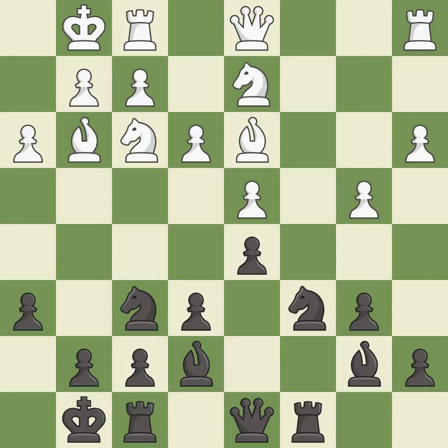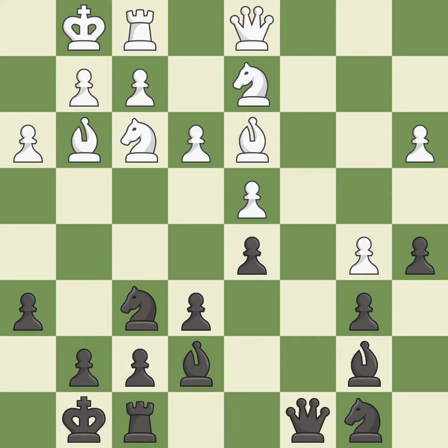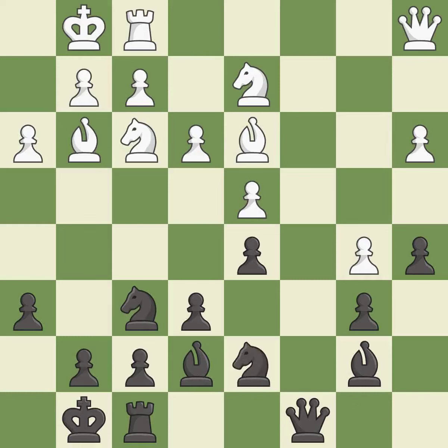This allows the knight to control more squares. This develops a rook off its starting square, getting it into the action. The opposing knight is kicked by a pawn and must now move or be captured. This offers an equal trade of pieces. This attacks a queen, winning a tempo when it moves away.